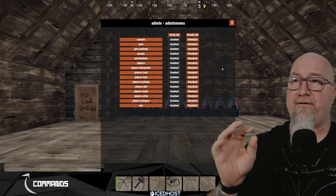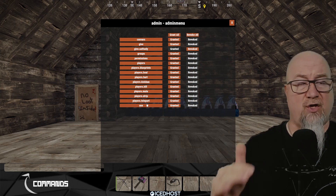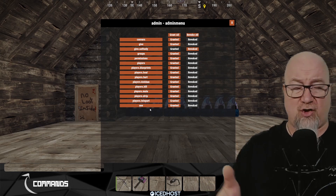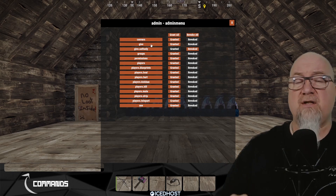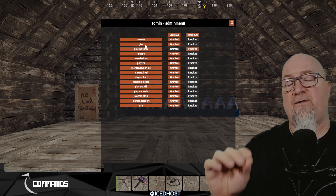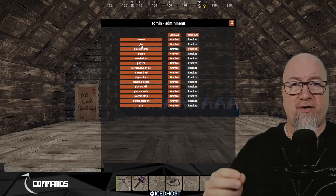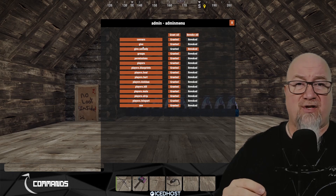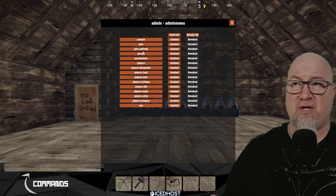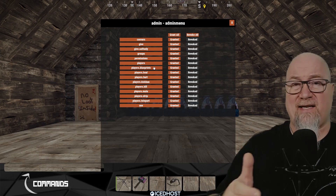Let's go into the permissions section for Admin Menu for our admin group and decide what permissions we have access to when we use the command /admin. The dot.use permission at the bottom is the most important — it allows us to actually use /admin. The Convars permission we'll get into in a minute. If you want to give items to other players you need the give permission; if you only want a group to give items to themselves, grant give.self.only instead. Permissions, players, player blueprints — all of these things define what each group has access to inside the GUI.